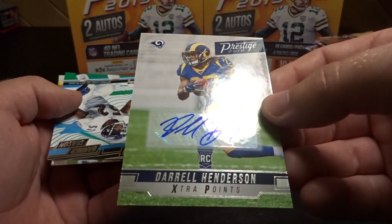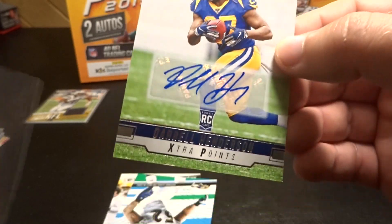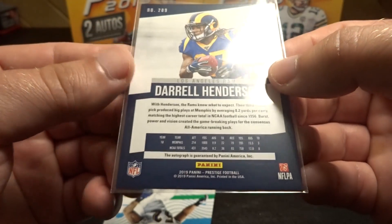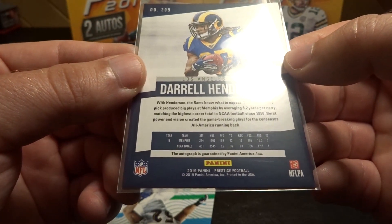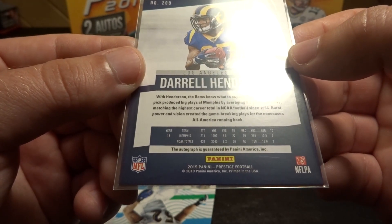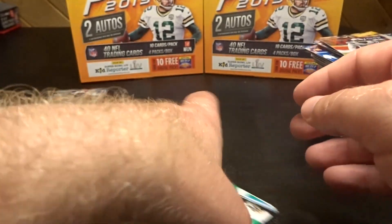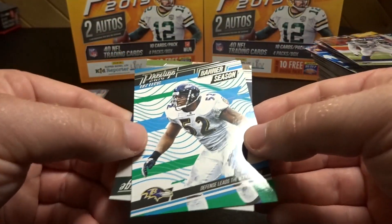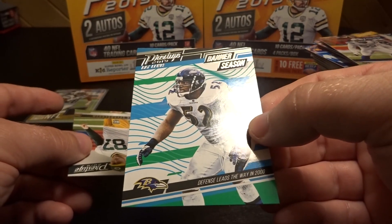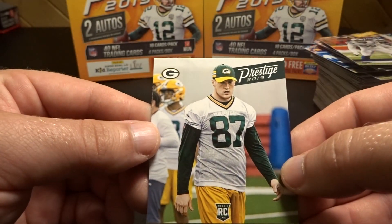And it's a Darrell Henderson autograph rookie card. He's a running back out of Memphis who had a killer year in 2018. Last two cards we have Ray Lewis banner seasons — defense leads the way in 2000 — and then another Jace Sternberger rookie.